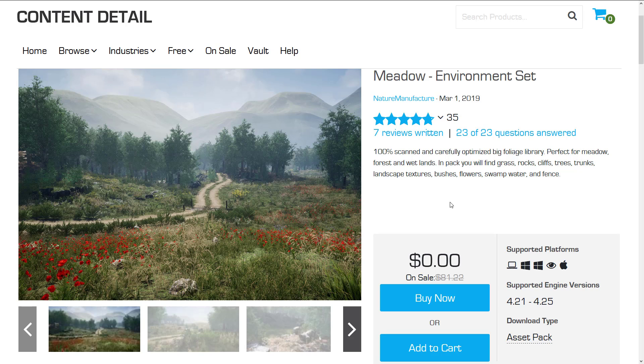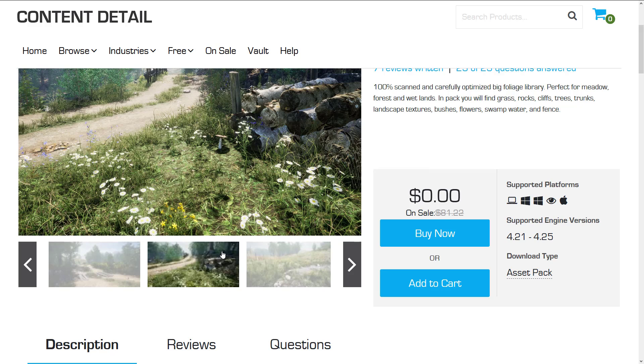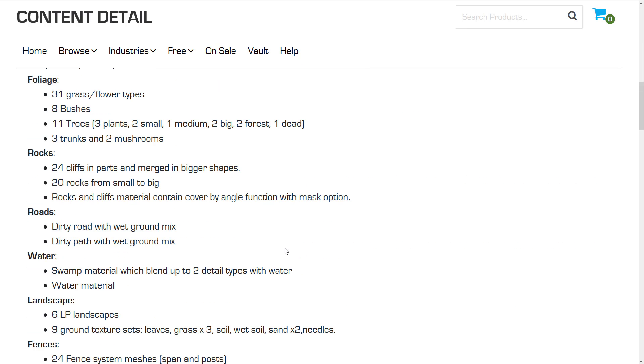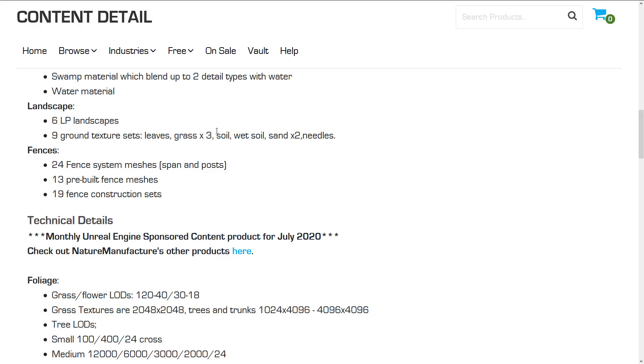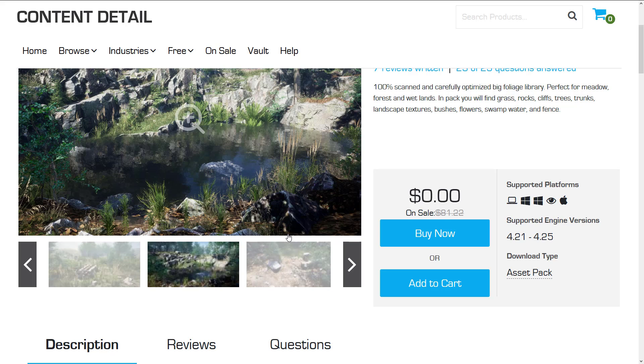The first one here is the Meadow Environment Set. This is pretty straightforward — it's a collection of assets you need to make a meadow. Photorealistic. The nice thing about that kind of stuff is you can drop this into any game and it doesn't look completely samey or asset-flippy. In this pack we've got foliage: 31 grass and flower types, 8 bushes, 11 trees, 3 trunks, 2 mushrooms, 24 cliffs and parts, 20 rocks from big to small, dirty road with wet ground mix, dirty path with wet ground mix, water, swamp material which blends up to two details with water, water material, 6 LP landscapes, 9 ground texture sets, 24 fence system meshes with spans and posts, 13 pre-built fence meshes, and 19 fence construction sets. So you've got basically everything you need to create what you're seeing in these pictures.